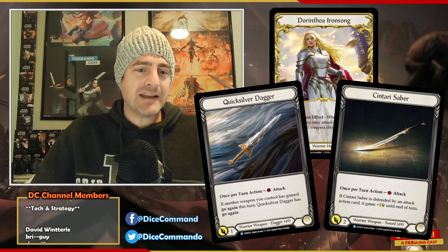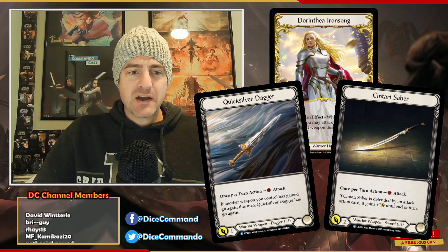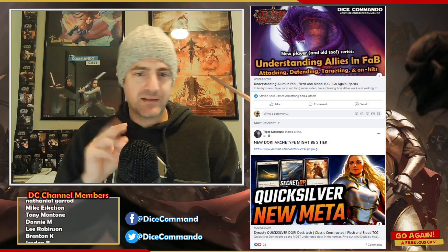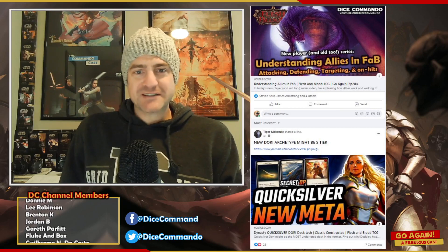While I do not think it is S tier by any means, I do think it's a fun little deck. The backstory on why I decided to try it this week: I made my Understanding Allies and Fab video, which is a new player video. I put a ton of time into those, put it up on Facebook, it got like four likes, because that's how it works. And then right below it was the new Dory archetype might be S tier, secret OP, new meta thumbnail — and that got a ton of likes.